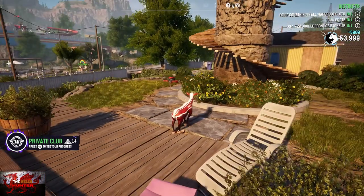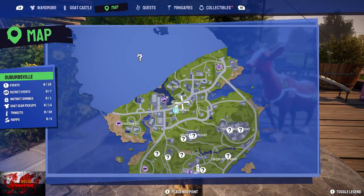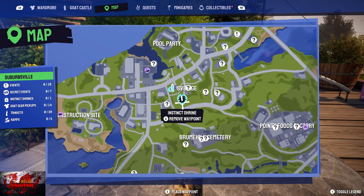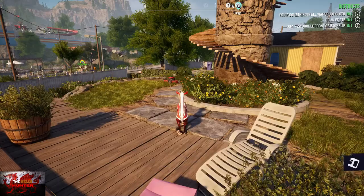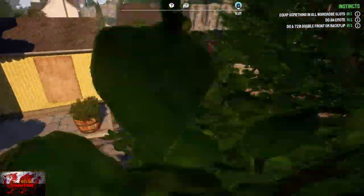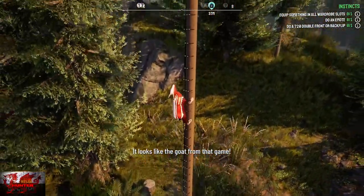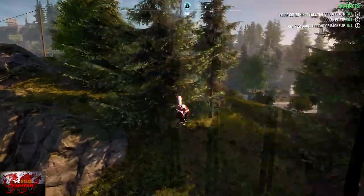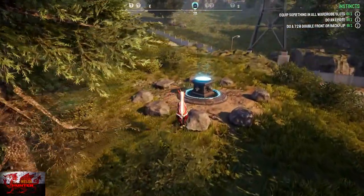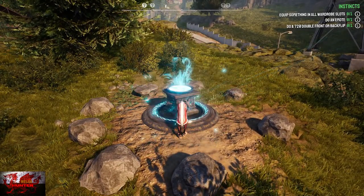The instinct shrine is literally not too far away. If we open up the map we're in Sverige right now and it is literally just to the back of us. Head for that, and just head to the instinct shrine - there it is. Absorb the wisdom. I wish it was that easy in all fairness.